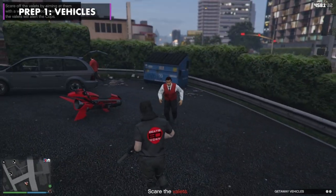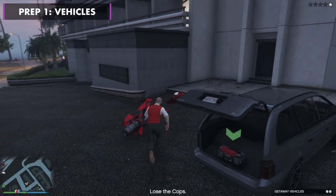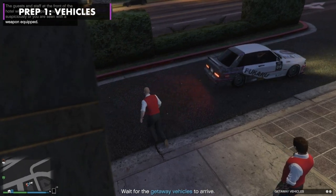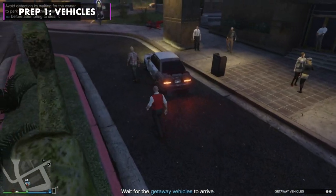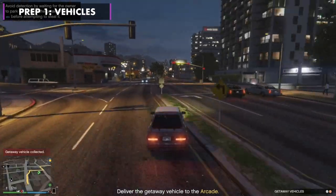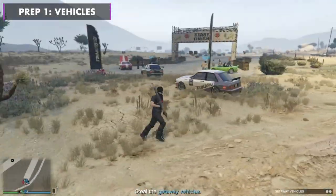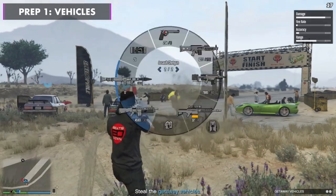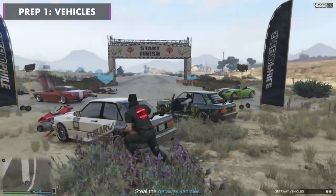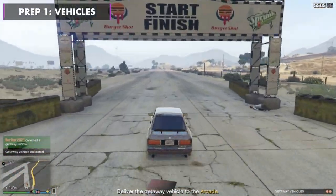If you have the valet prep at the hotels, there should be a uniform for you in the back. If you have the racers prep, simply wait for each one to arrive and let them get out before you take it — you don't want them suspecting anything. Let them leave before you tear off. Kill surrounding NPCs and drive them back to your Arcade.